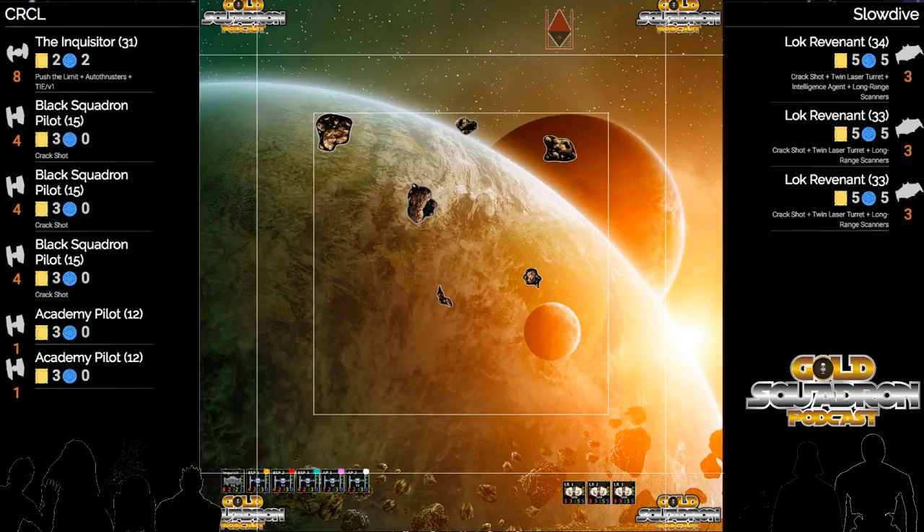Looking at the Vassal meta, we're actually seeing a little bit of a decline in pilot skill because of one squad that's running around - the magic carpet.